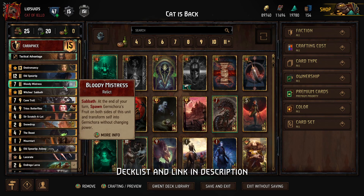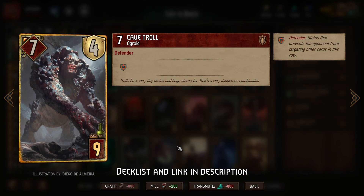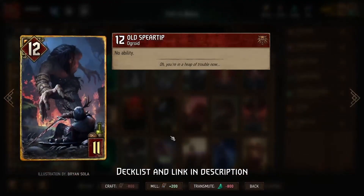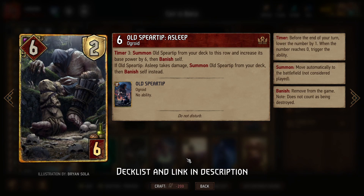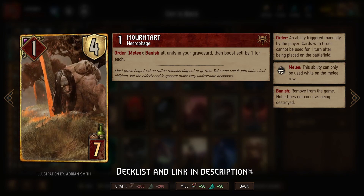We also have Cave Troll, which you can use to protect Scratch-a-Lot. You'd like to save this for round two or three, because otherwise Cave Troll is guaranteed to be something you get back with Witch's Sabbath, which is not what you're trying to do. Old Spiritip plus Old Spiritip Asleep — you'd like to play Old Spiritip Asleep so you spawn in two copies, making your opponent need to get rid of both to prevent summoning Old Spiritip on death. And finally, and perhaps most significantly for round three, we have Mourn's Heart.